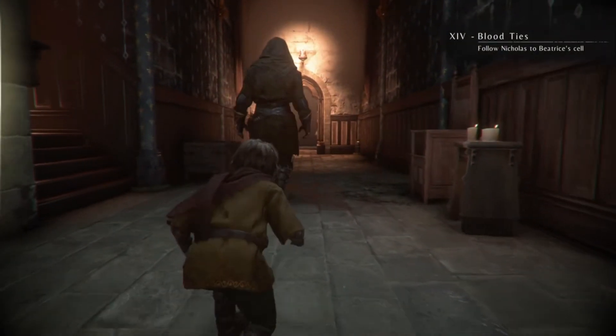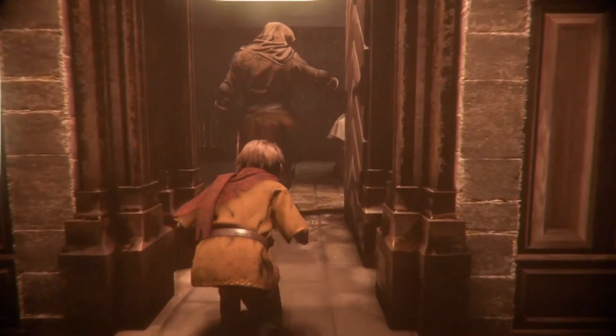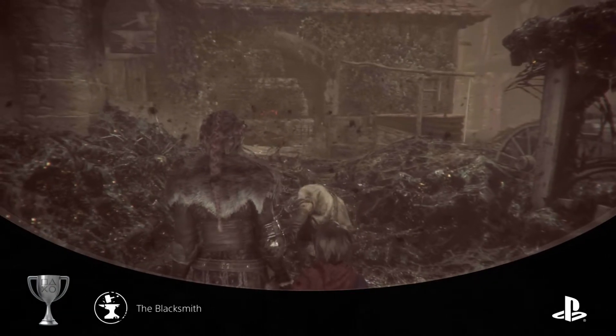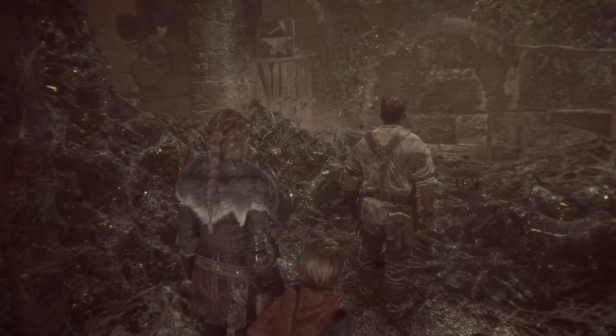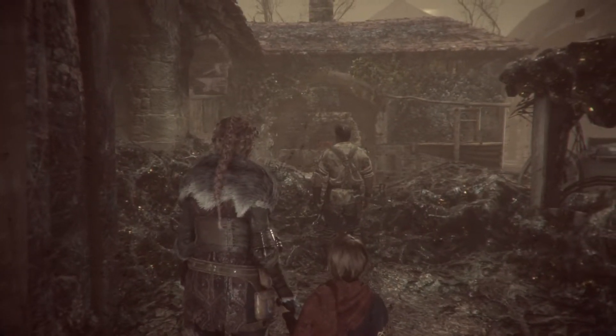After the trophy popped I hid under a table, then came out and was instantly spotted. The checkpoint put me back in the corridor, but this time the guard was already in front of me — as we got to the door, he slammed it in my face. But the trophy had already been earned. Near the end of the game, before you push the wagon to avoid the archers, there's a side path where you can shoot out a lock on a gate. This leads to a short cutscene that gives you the blacksmith trophy — another easily missable one to be aware of.